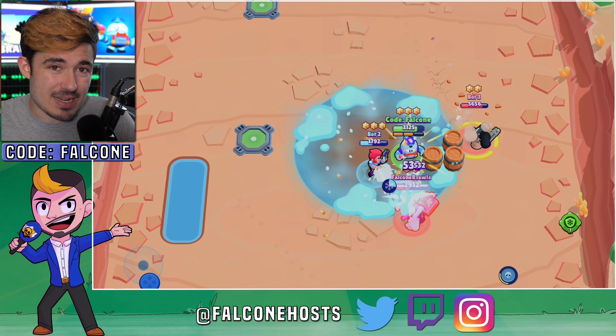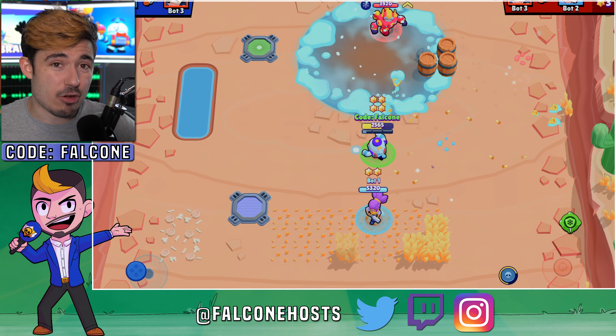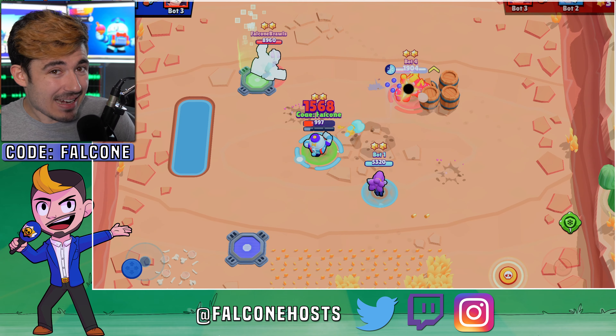His gadget is called Ice Block, and it turns Lou into an Ice Block, freezing him for one second — meaning he can't deal any damage, but he also won't be taking any.